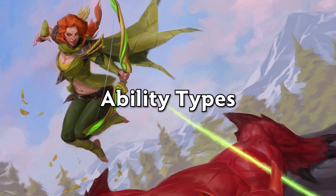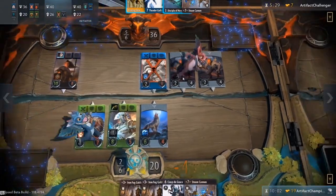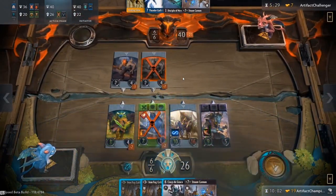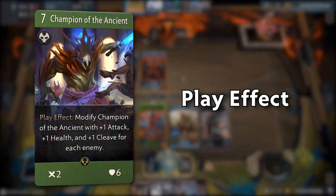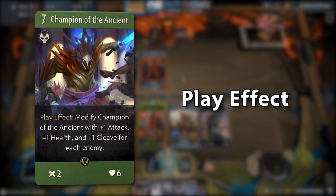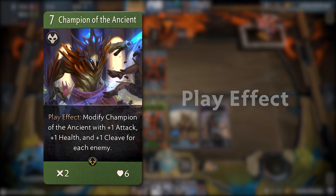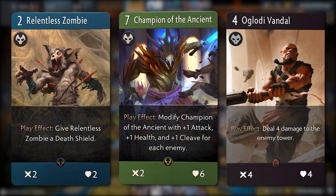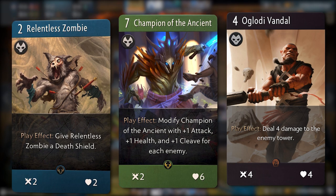Ability types can be innate or they can be granted by spells and items. They fall into one of five main categories depending on their behavior. Let's start with the first category: play effect, which can only be found in Heroes and Creeps. The ability triggers when a card is initially deployed in a lane, and your opponents have no control over what you play from your hand, so they can do little to nothing to counter it.